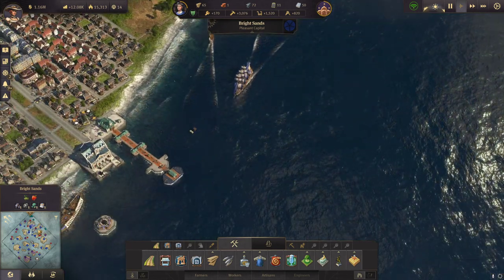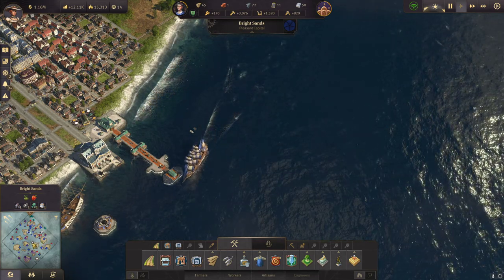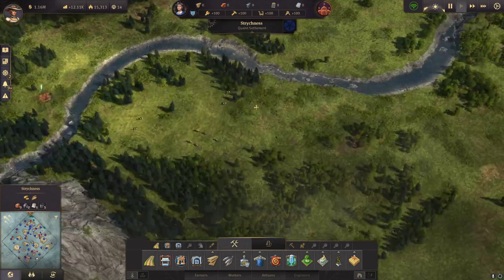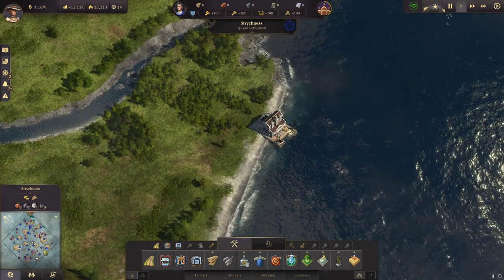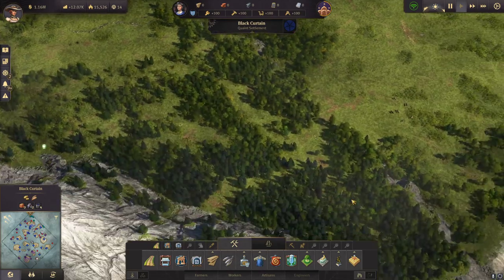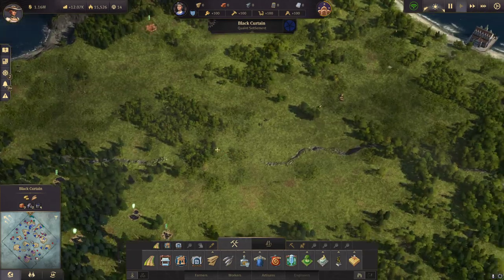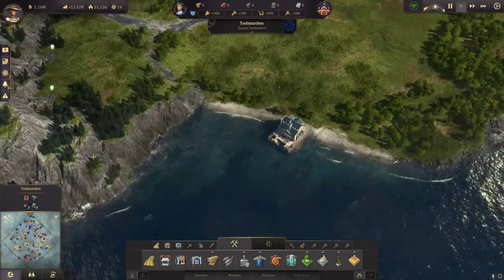We probably need a lot more beer. Which island should I take for more grain and beer production — this one or this one? This one has a really nice harbor, so maybe I'll build another small city over there.